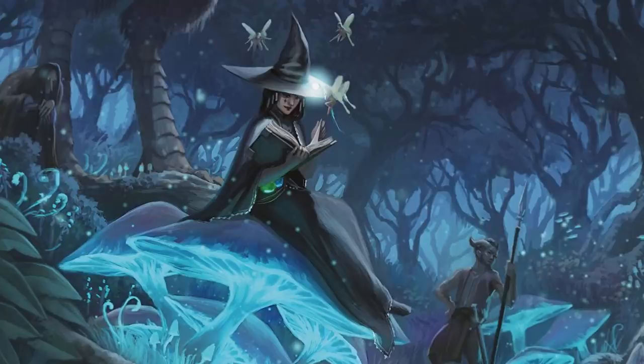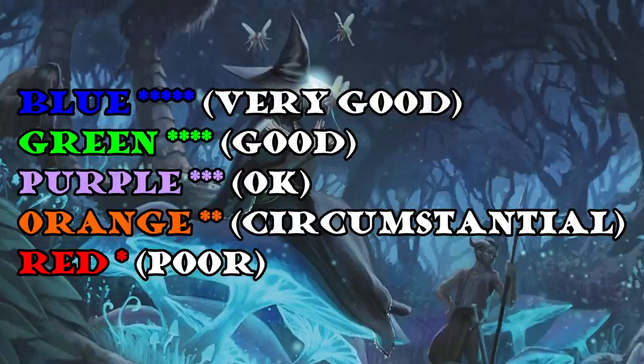As usual with these videos I am going to be ranking the spells. Red if I think it's a poor spell, orange if I think it's overly circumstantial, purple if I think it's a decent spell, green if I think it's a good spell, and blue if I think it's fantastic.